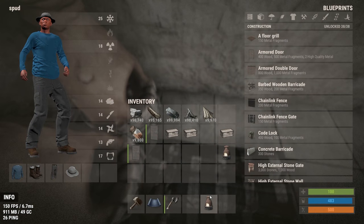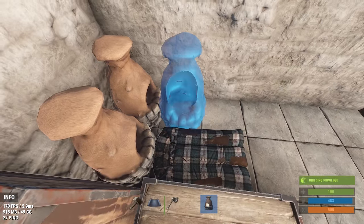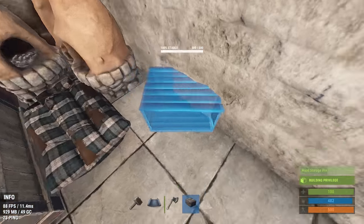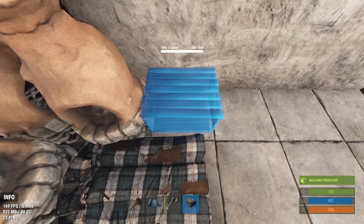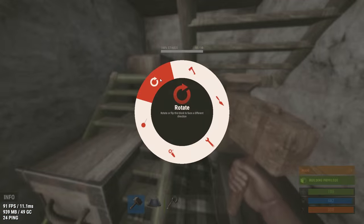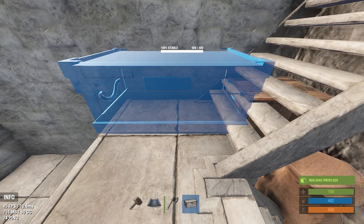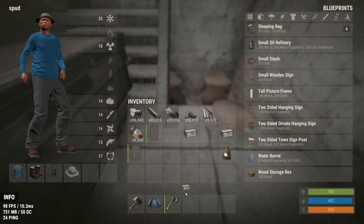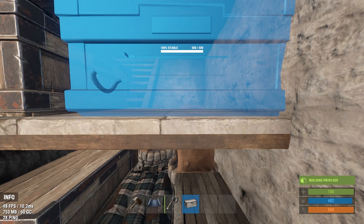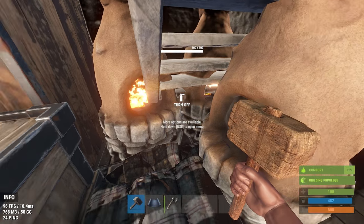Next you want to place a couple more furnaces and a small wood box. Be very careful and make sure nothing is clipping out of the walls. Here I use U-shaped stairs as a shelf and upgrade them to stone — you can also upgrade them to wood or metal, it doesn't matter. You should be able to fit two more large storage boxes on top of the stairs. Make sure the first box is as close to the wall and the cupboard as possible.